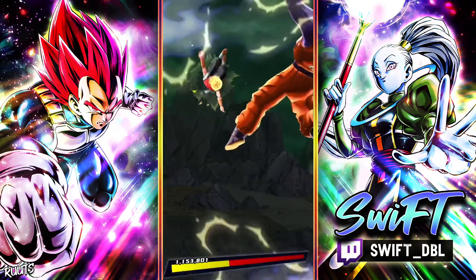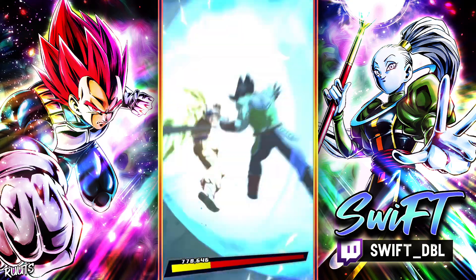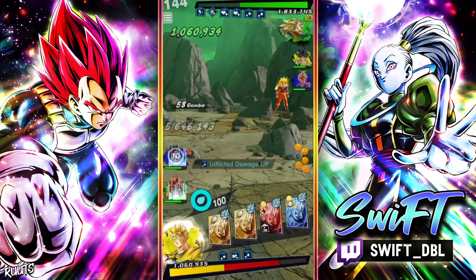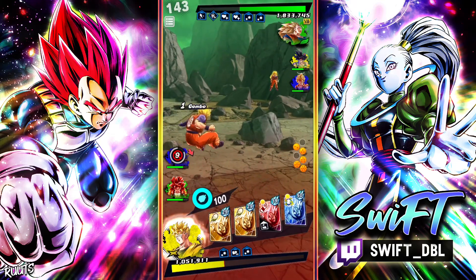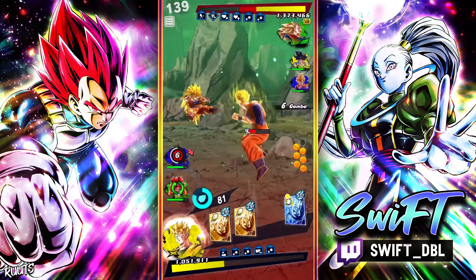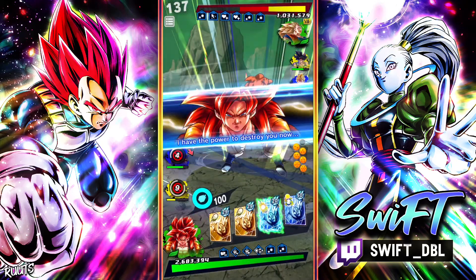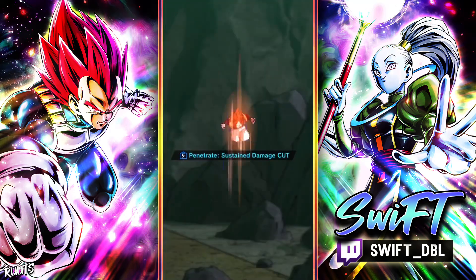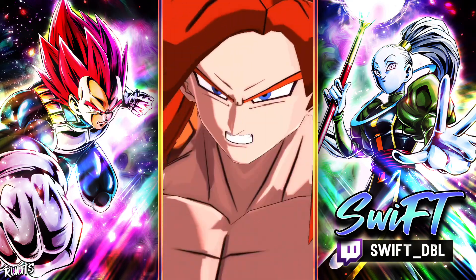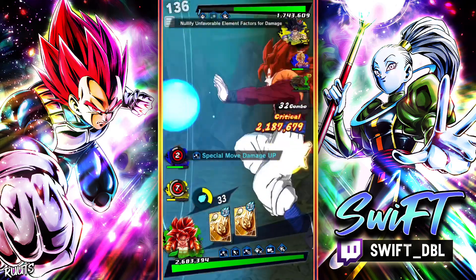He already used his save with Super Saiyan 3 Goku, so I don't have to worry about that anymore. I'll take it. Let's just immediately hit him with the ultimate. If he doesn't swap out, this is gonna be a dead Goku. It should be. Oh yeah, yep, he's dead. That's definitely gonna help out.